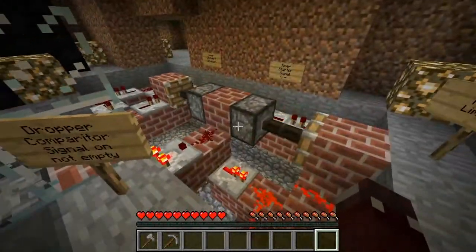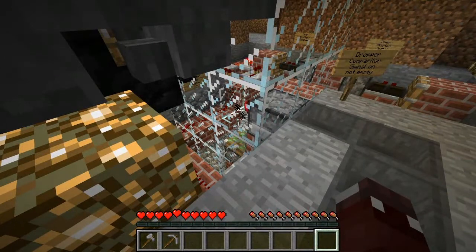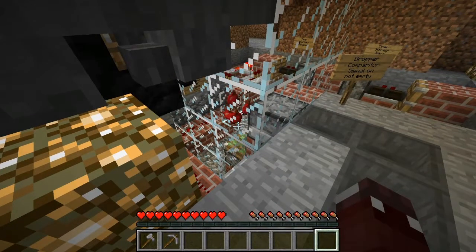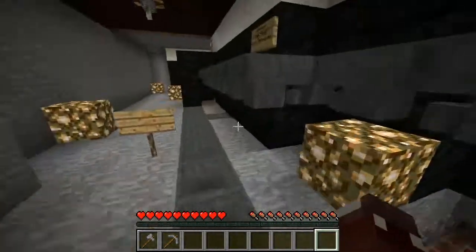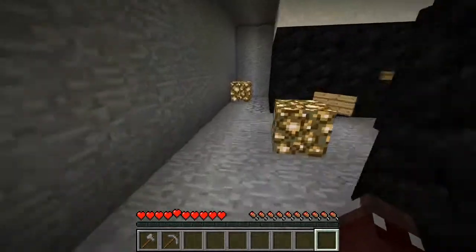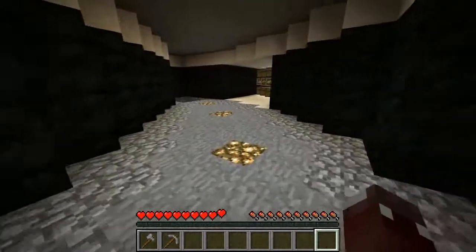I'm just going to put these in here and pretty much rush onto the solid-state transfer section. This will activate the moment — there we go. This is going to start throwing the apples into the bottom here, and once all of those are ejected, off they go up into the magic bank.